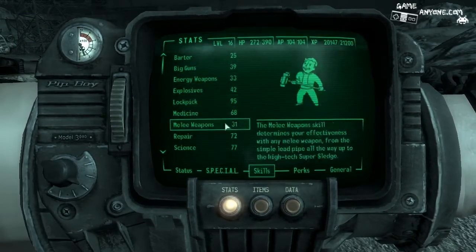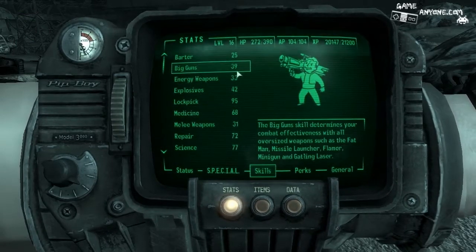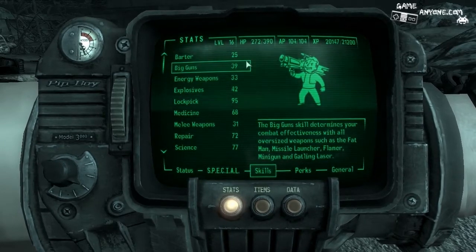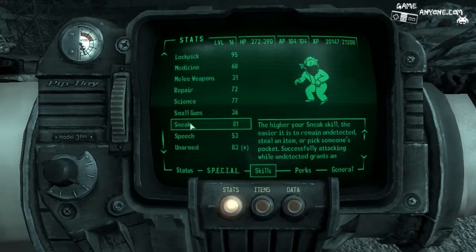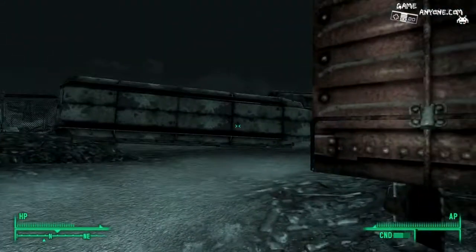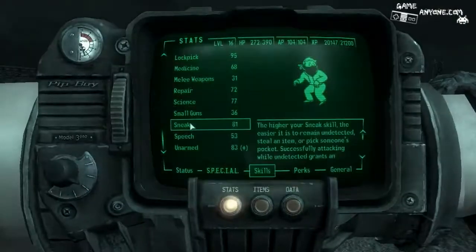Let's see, what's our small guns sitting at? 36 right now. What about big guns? 39. Wow, I can't believe I've got more skill in big guns right now and I don't even really use big guns. Whatever. So anyways, that's what we were looking for this entire time, and now we've found it, more or less. Alright, we are done with the scrapyard now.